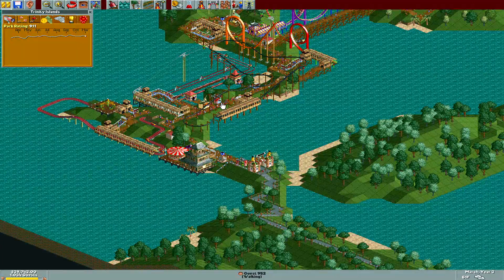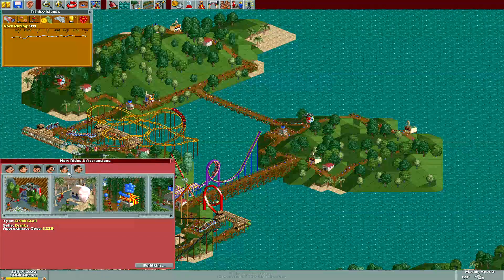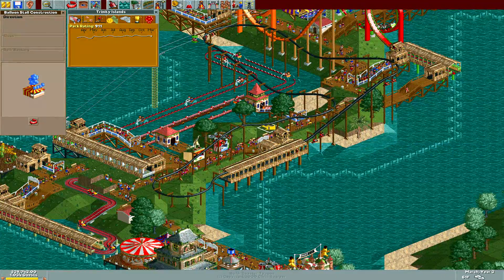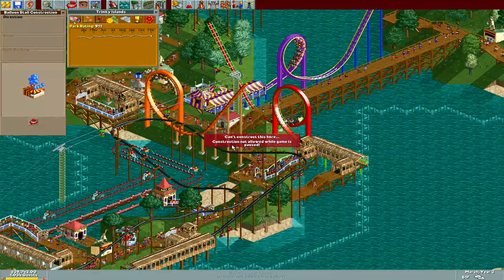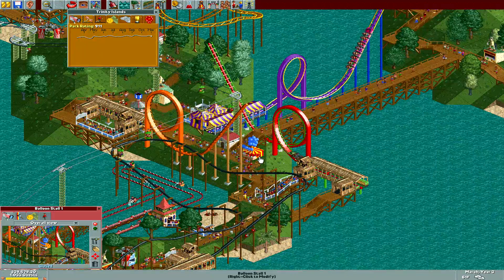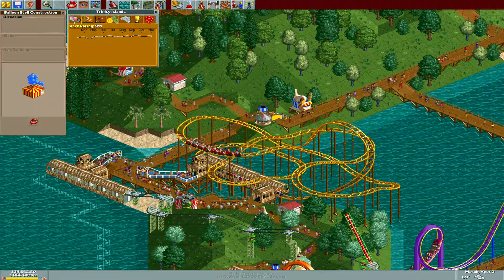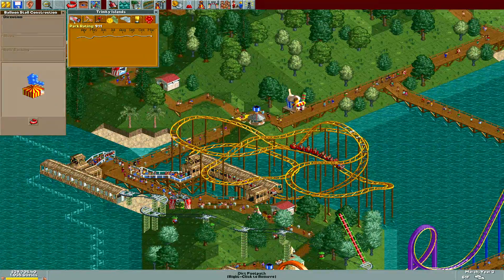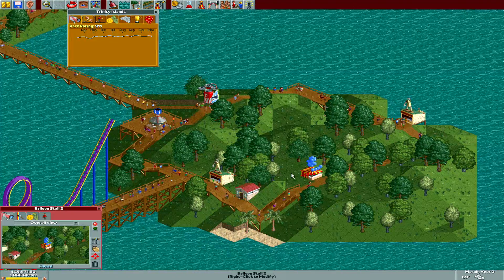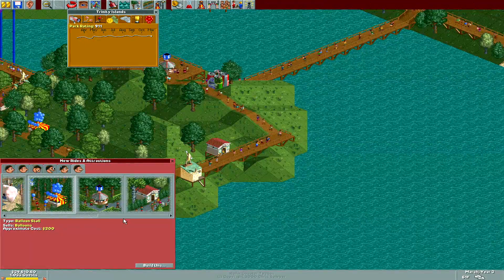We've got about seven months to go, so we've got a lot of things we can build. I'm going to go ahead and pause the action so we can throw some things down quickly. We get some balloons — everybody loves balloons. The only thing I did off camera was open up the rest of the park and add some necessities like bathrooms and food just to keep them happy in these areas. One of the biggest complaints I was receiving was overcrowding.